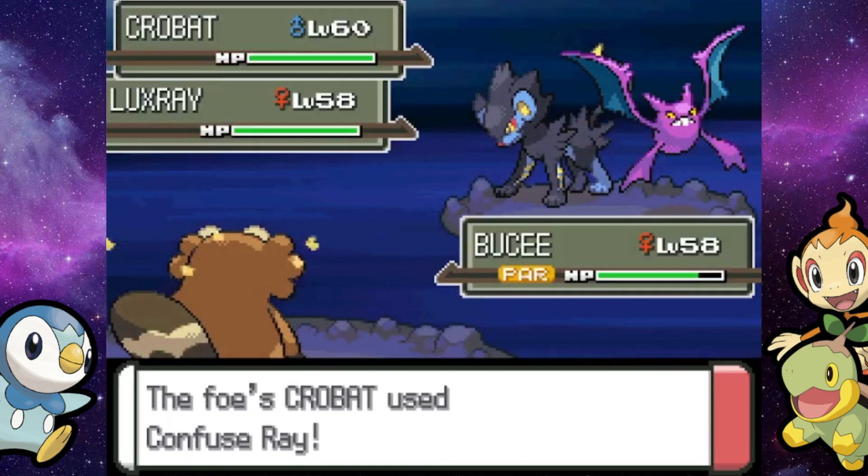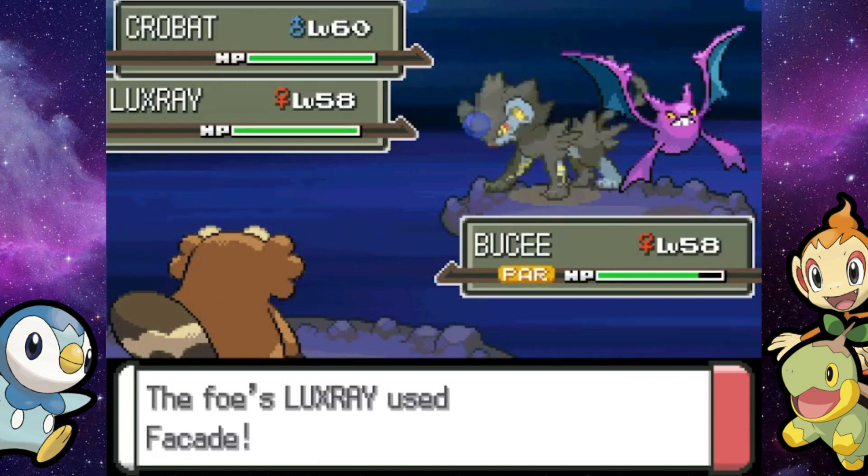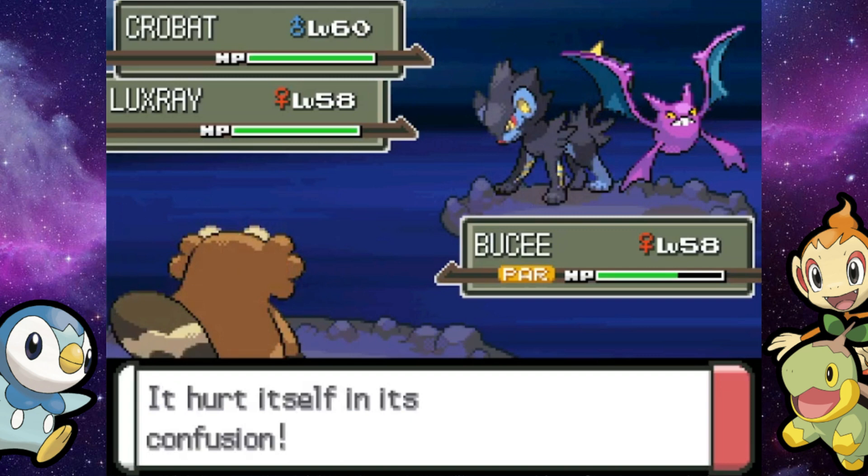Luxray just hit me with a Thunder Wave. Hit me with a freaking Thunder — I just want to die. Not Facade! And you're using Facade the wrong way — it does double damage when you're paralyzed or poisoned. Not when I'm paralyzed.